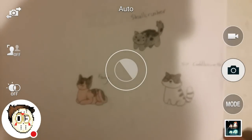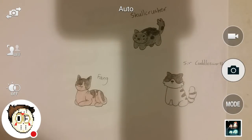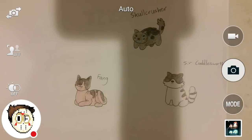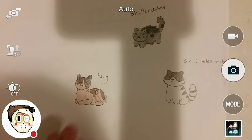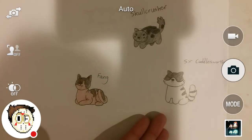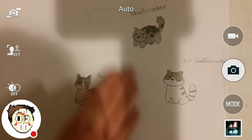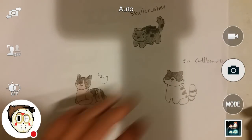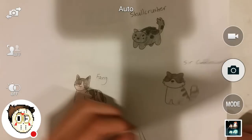Here are my Neko Atsume OCs. It's just a game where you collect cats — nothing filled with sins or anything. I got really bored, so that's why I made OCs for a game that does not need OCs. This is Fang — he's a hairless cat. Sir Cuddlesworth — he actually has blue eyes, you probably just can't see it that well. And this is Skull Crusher. I drew Skull Crusher just because the name was funny and cliché. So was Sir Cuddlesworth. They're basically a joke.